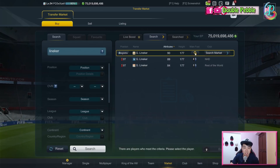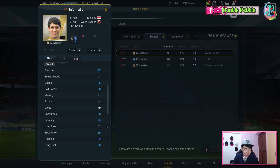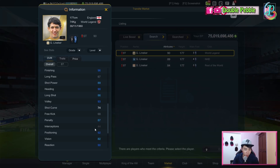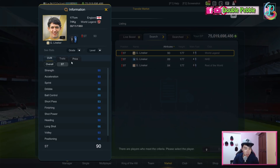Looking at his stats — this is the World Legend version. He's got 90 strength, great pace with 90 sprint speed and 93 acceleration, good stamina, decent jump, good agility, balance, dribbling, and ball control. His shot passing is not that good, but finishing is lethal at 96. Short power is good, heading is good, long shot is good, volley is good, and positioning is very good at 92, reaction is 90, aggression is 77. If you look at his striker stats, everything is above 80 like most World Legends.